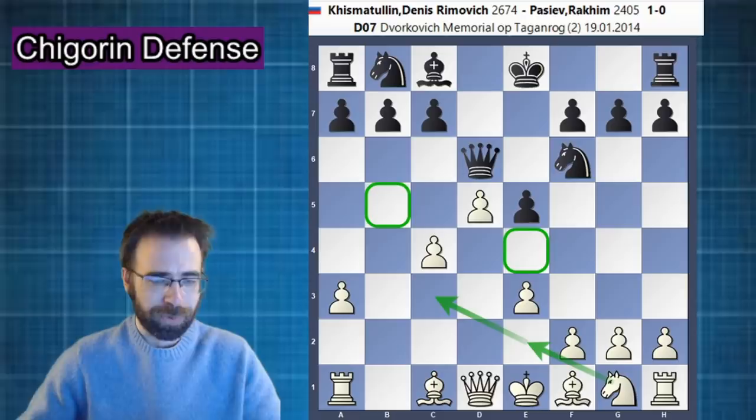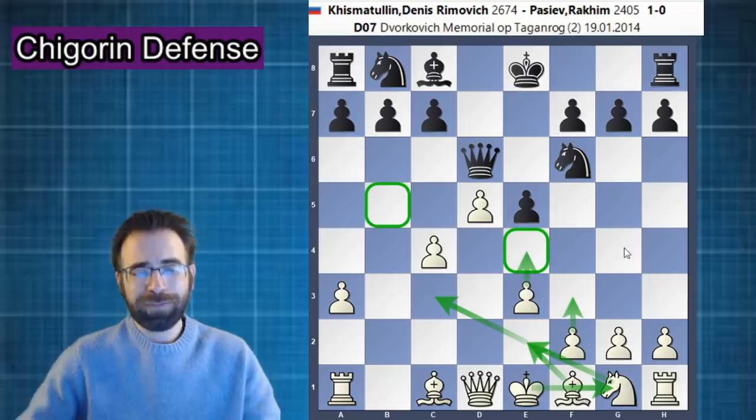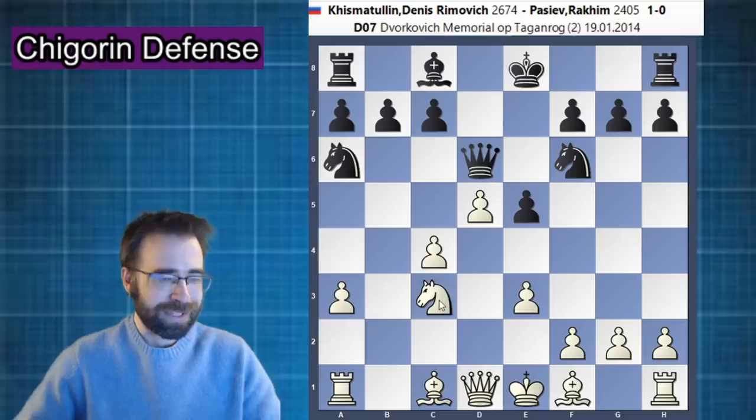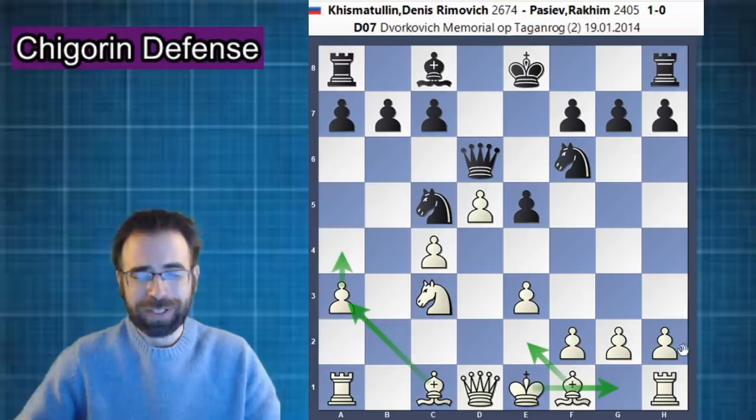After the knight comes over to c3, white can consider bishop e2 and castling — very simple stuff. And often we'll insert the move f3, and e4 can be played immediately, but often you can just wait. For example, white here could just continue with knight to e2, heading over to the c3 square. And after a position like knight to a6, knight to c3, whenever the knight does land on c5, white can again choose between pawn to a4 and bishop to a3, or just simply bishop e2 and castling right away. Both of these lines are going to give white a very nice advantage.